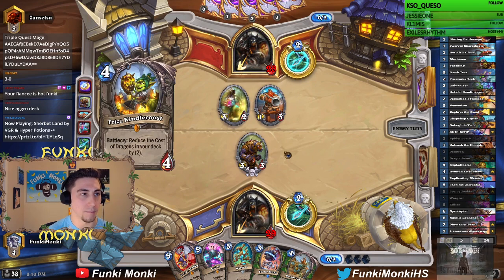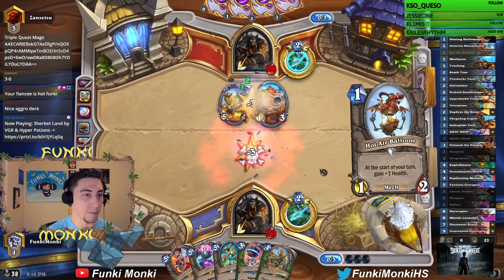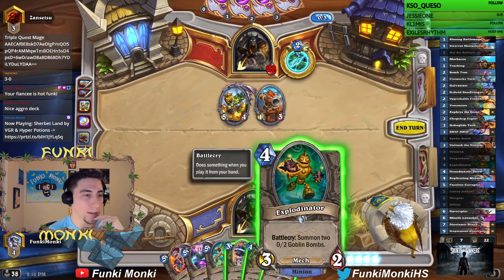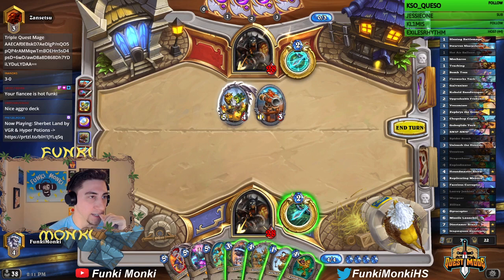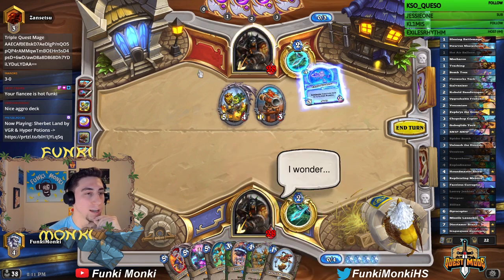So maybe spider bomb was still good, just to kind of guarantee that it does kill one of these dudes. But is he going to do like dragon's bane or something? Oh wow, Frizz. You can't kill all three of these dudes, right? He could ping off one, trade into one. If I dragon bane here, he could actually easily kill that with his Frizz. What if I do this — hot air balloon plus spider bomb? This would be a 3-4. Still easily kills that. Let's just explode later.